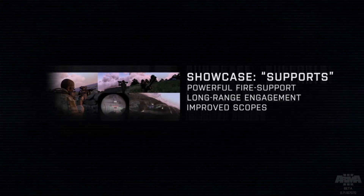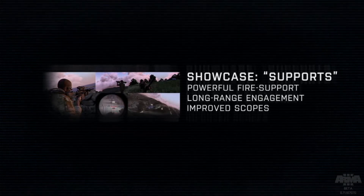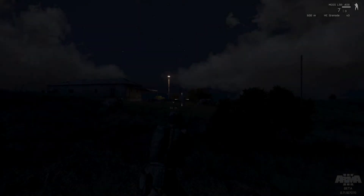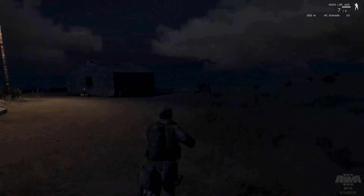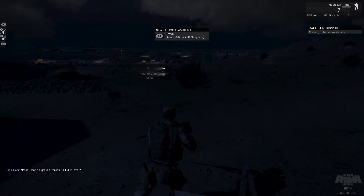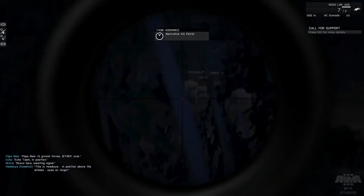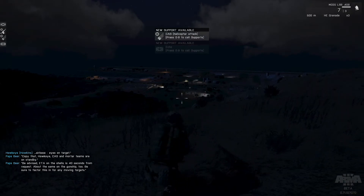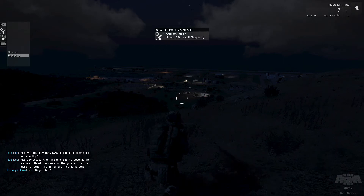All right, this is the support showcase. We're not going to be doing much engaging ourselves — we're just going to be showing off the capabilities of calling in support. Although we do have a really sweet rifle, an M320 anti-material rifle. This is Hawkeye in position above the airbase, eyes on target. Let me get where I can see everybody. All right, let's call in support.